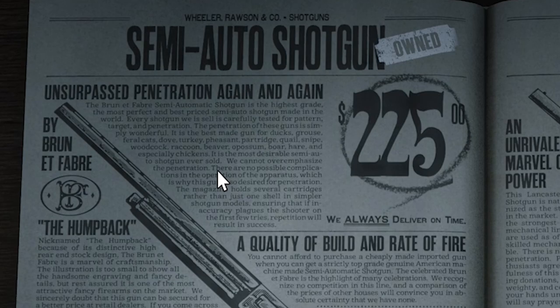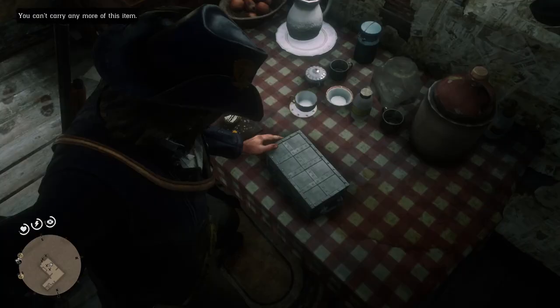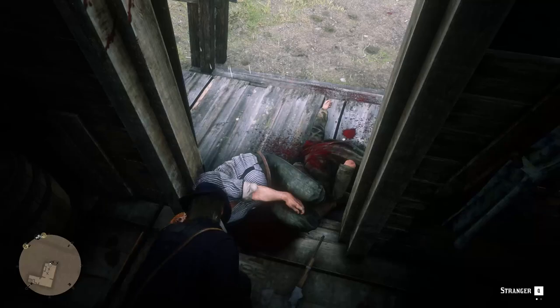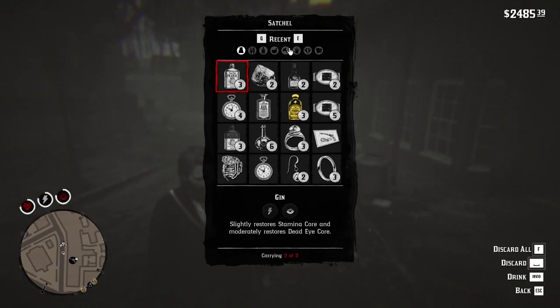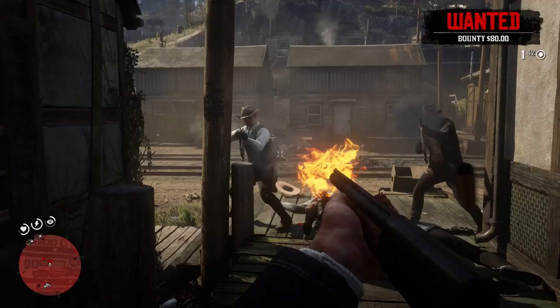Also, in this location you will earn over $120 in cash and 2 ginseng elixirs that you can use to get a permanent boost in health statistics. Now it's time to explain where you will find this item.